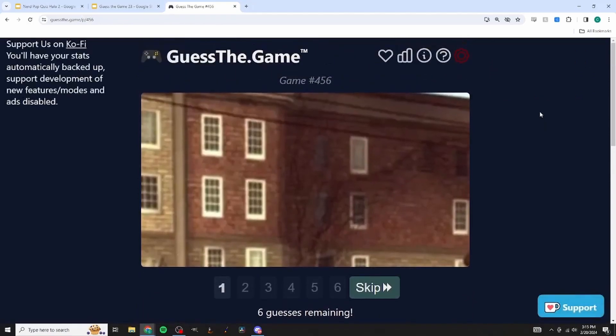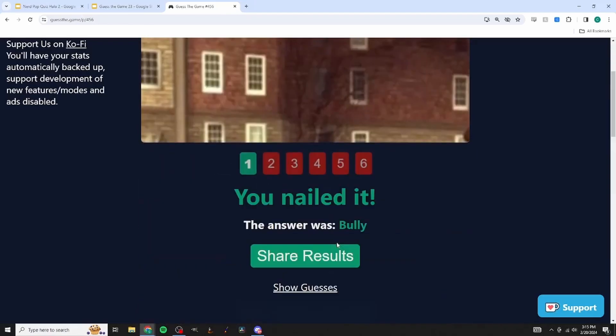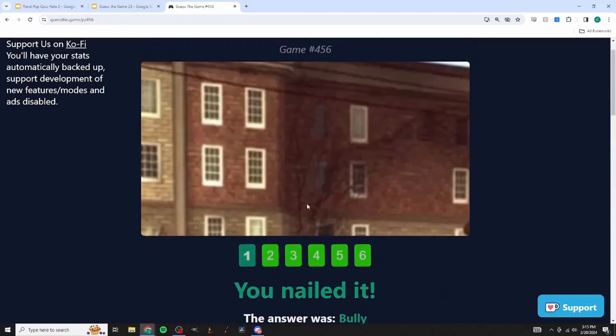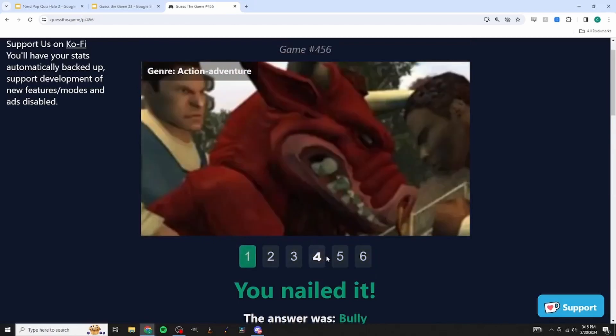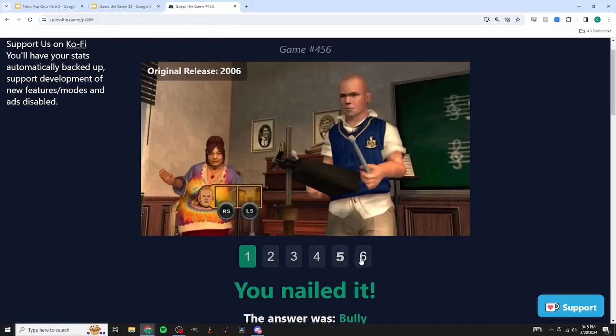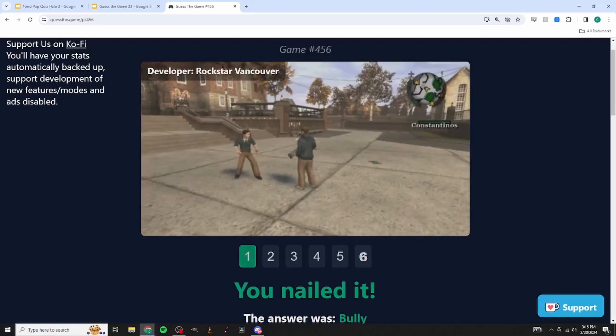The screenshot shows a building with what might be a tree or tree shadow. One player says the building reminds them of Bully - specifically the school. They type it in and get it immediately. That's a great guess from just that building!